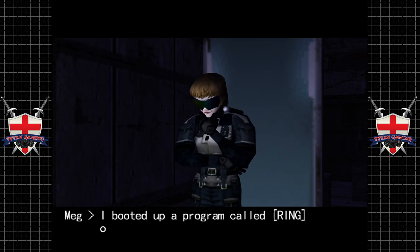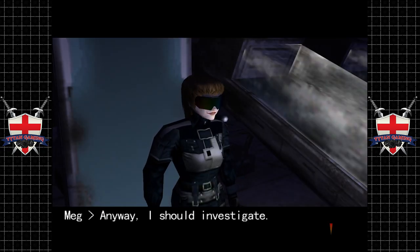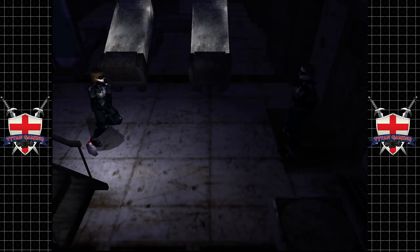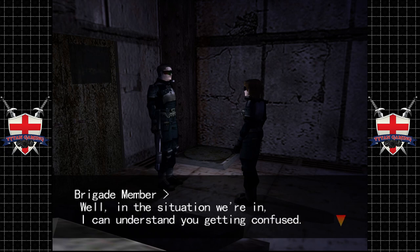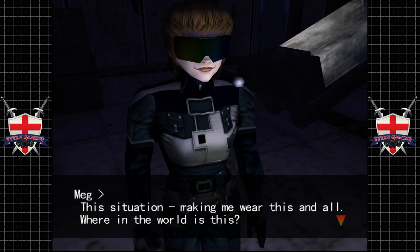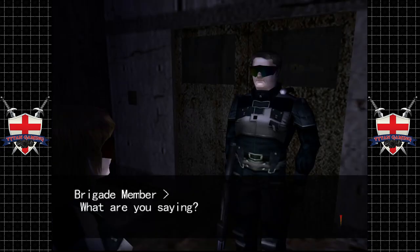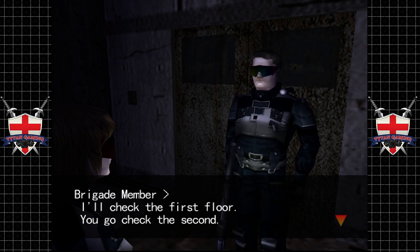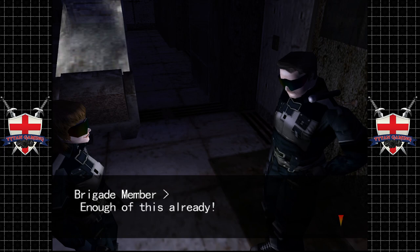We've booted up a program called The Ring. I like the suit. I should investigate. We've got a gun! A brigade member appears: 'What are you doing?' 'In the situation we're in, I can understand you're getting confused.' 'This place? This is our battlefield against them.' Against them? 'One of them has snuck in here. I'll go check the first floor — you check the second floor.' Do you reckon that brigade member's going to die? Probably.